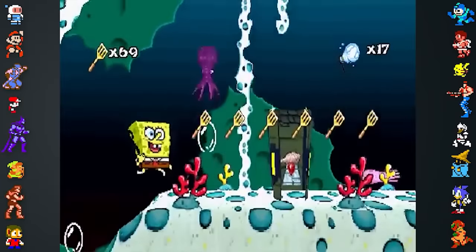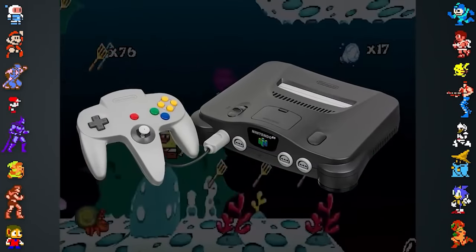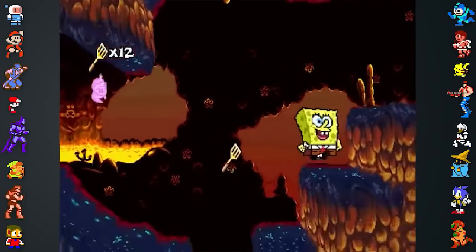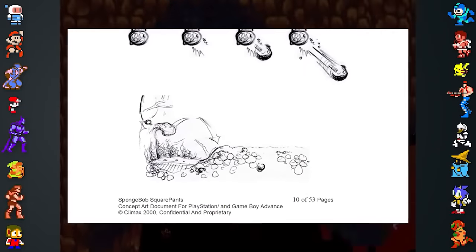Speaking of 3D, there was also a rumor that a Nintendo 64 version of Super Sponge was in development at some point. However, the documents in the backup repeatedly mentioned PlayStation and Game Boy Advance, and never mentioned the N64.